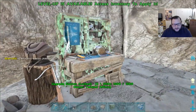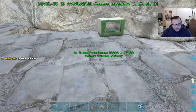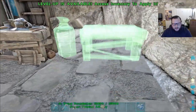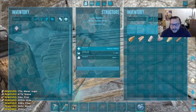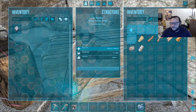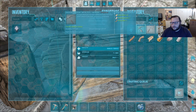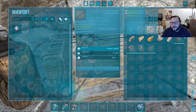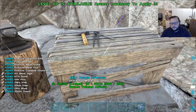This just attaches right there — beautiful. The meat spoiler we'll put over here next to the campfire, which goes right there, and then the smithy we'll stick right here — perfect spot. Now we can craft up some stuff. We can make chitin armor but we're just going to wait for flak — what's really the point? Let's go ahead and make a crossbow, a pick, a hatchet, a sickle, a pike, and a longneck rifle even though we're not going to use it just yet.